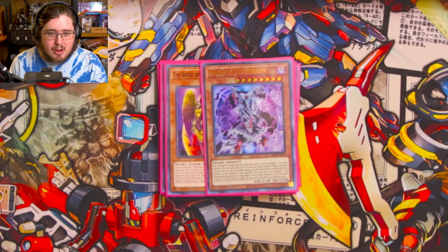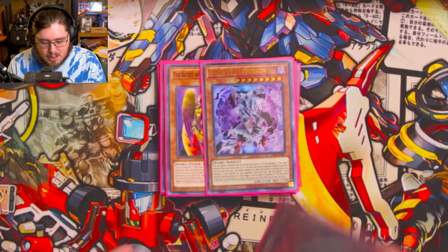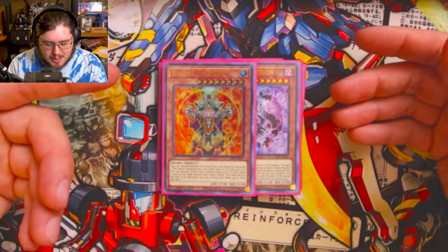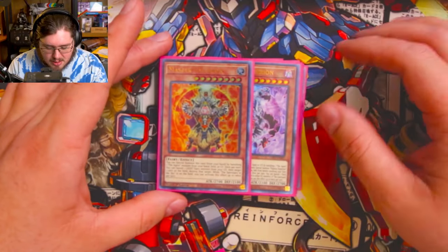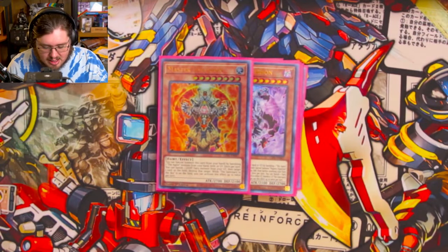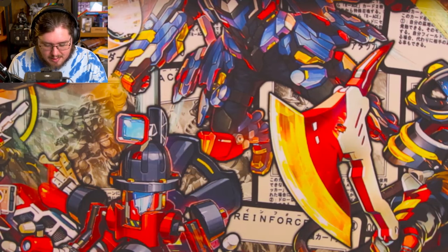One Majesty Hyperion — can summon itself from hand or grave by banishing an agent from your hand, field, or grave. A great level eight extender that lets you banish things. One Master Hyperion — an extra in-hand extender, special summon from hand only by banishing an agent from hand, field, or graveyard, so it's Majesty but not as good. Once per turn you can banish a light fairy from your graveyard to target and destroy a card on the field; with Sanctuary in the Sky on the field, you can activate it up to twice per turn — same effect on Majesty.